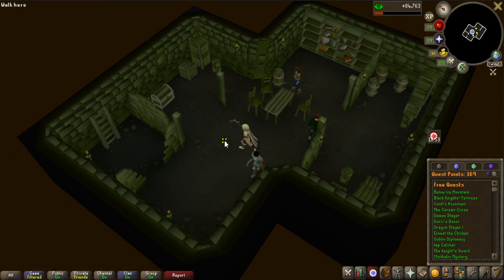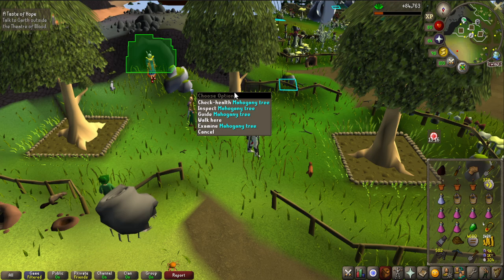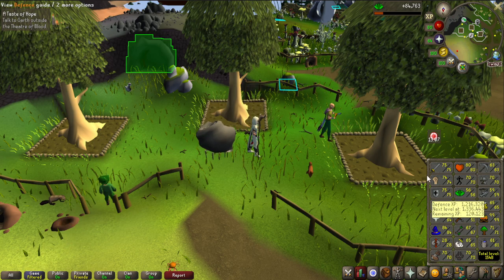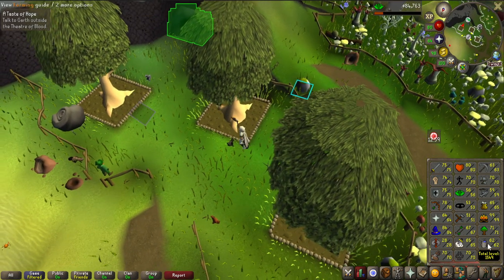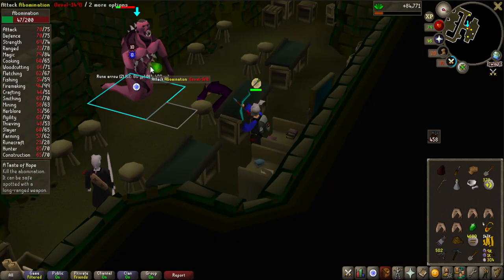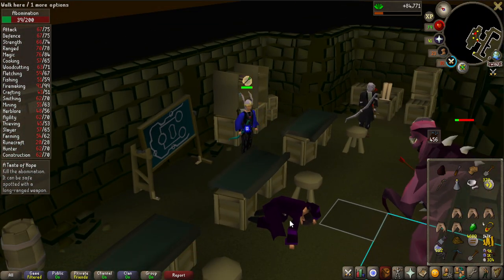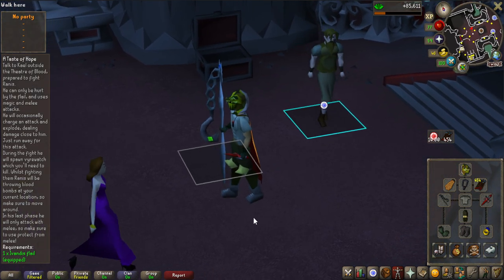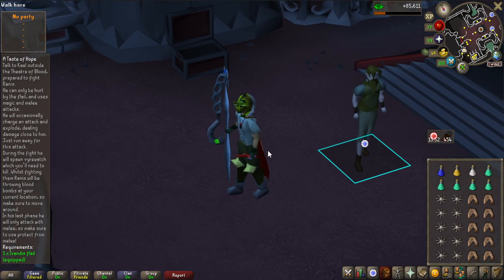Before doing A Taste of Hope, I noticed three fully grown mahogany trees ready to harvest - about 45,000 farming experience. I have a lot of mahogany seeds so I'll keep doing this. I'm currently 61 farming, keeping up with herb runs for both herblore and farming experience. We're getting closer to 70 farming as well. The last boss fight of A Taste of Hope is upon me - I saw Swampletic do this with the worst gear ever so I should be fine - and there we go, Ranis Drakan is killed.